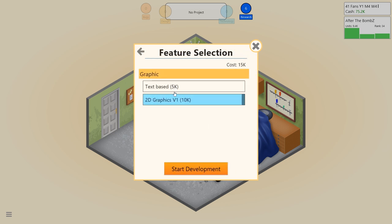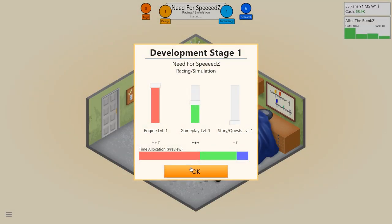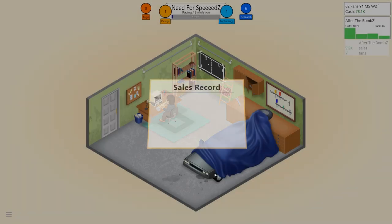Next. So — text-based or 2D graphics? Text-based: 'You turn left. You turn right. Hepping left! You are going very quickly. You crash into a hedge. The car sets on fire.' I don't want to know! I guess it would be worse if it was 2D graphics rather than text. Anyway, Need for Speeds — racing simulation game. Obviously engine is going to benefit. Gameplay highly, and story — no, we don't need much of a story. Nice even distribution.